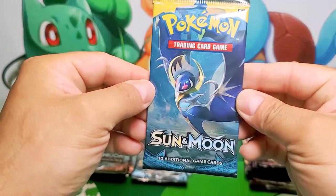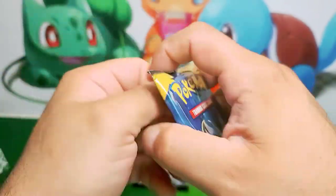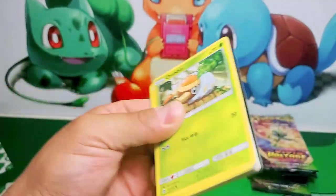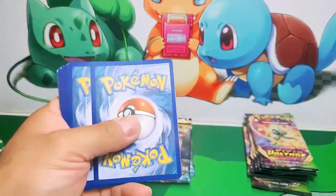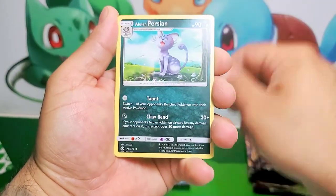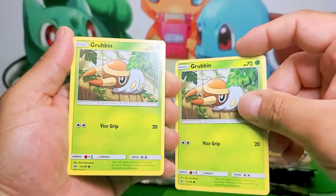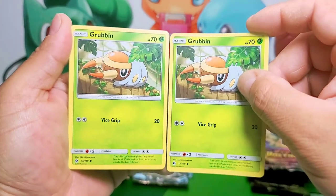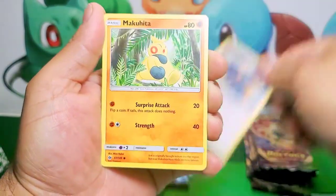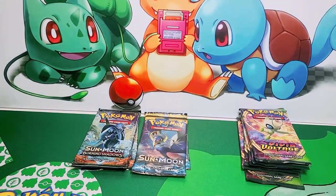Sun and Moon Base — what do you guys think we're going to pull out of these? Sun and Moon base sets — well, I don't know either. Join me on this journey together and let's see what we pull. Wishy-washy, Pershing, Grubbin, another Grubbin. Is that weird to you? Two Grubbin in the same booster — that's a first for me. Very, very not nice.